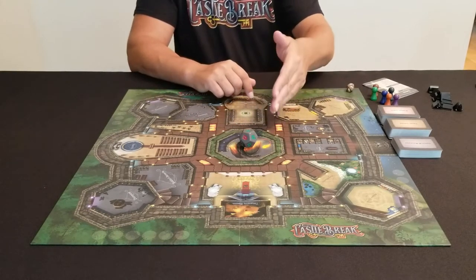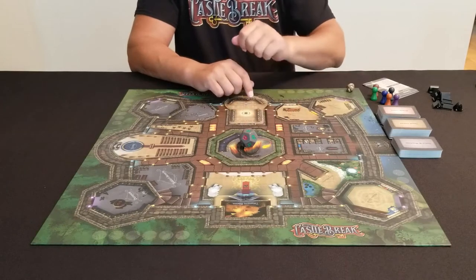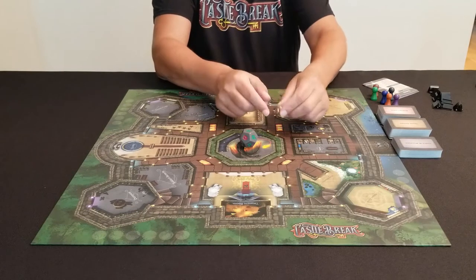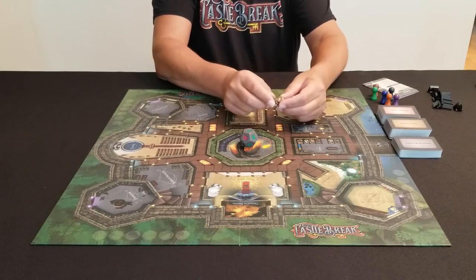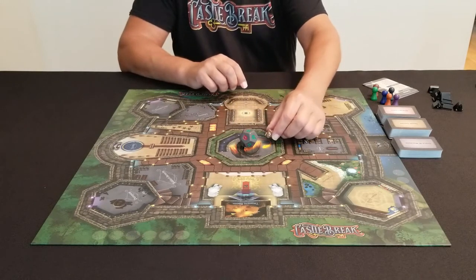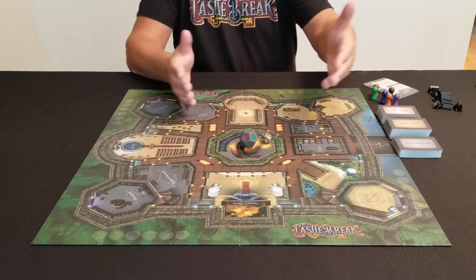Keep in mind, you are only going to be using the Dragon die towards the end of the game. You're then going to take your 10-sided movement die and place that in the center of the board. It only has three, six, and nine on it, so if a player chooses to use the die to move, they will only be moving in increments of three, six, or nine.